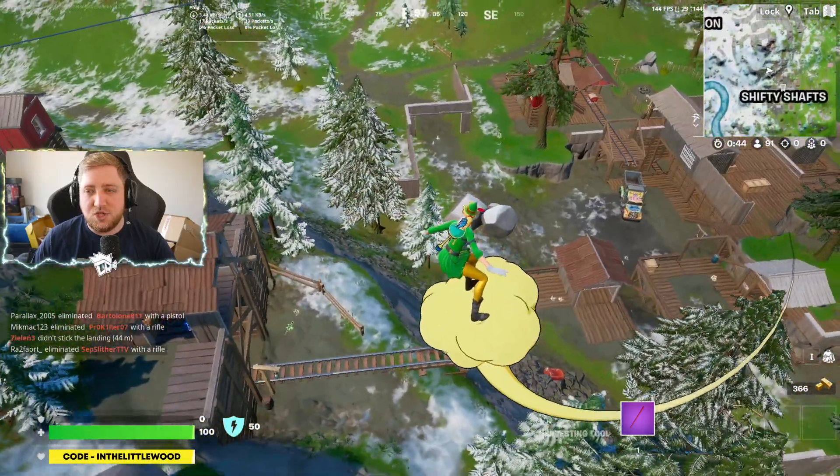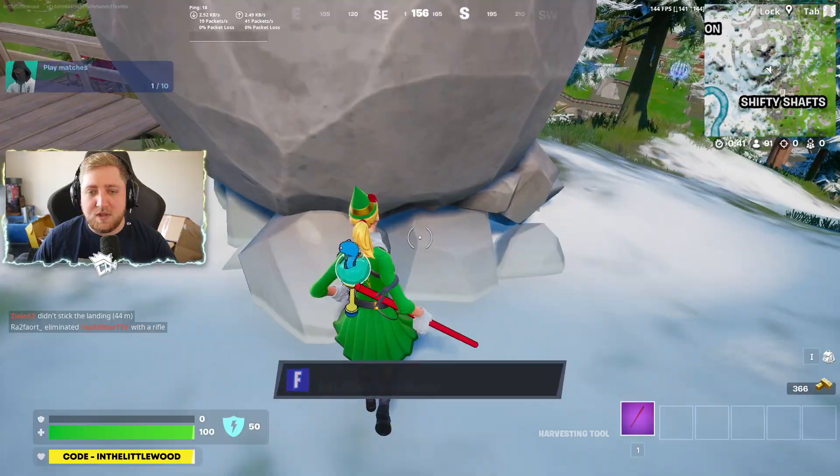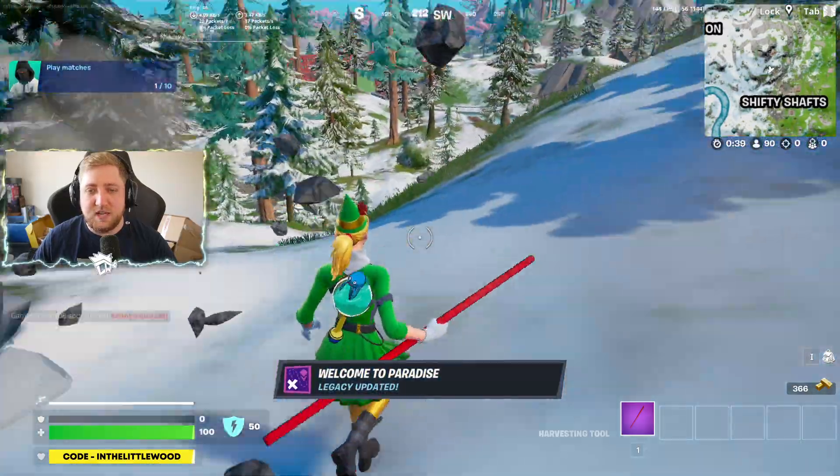Where my brain first went was basically to head on over towards Shifty Shaft. Landing on that upper area of Shifty Shaft, you've got the boulder that's right about here. So we're going to give that a cheeky little whack.